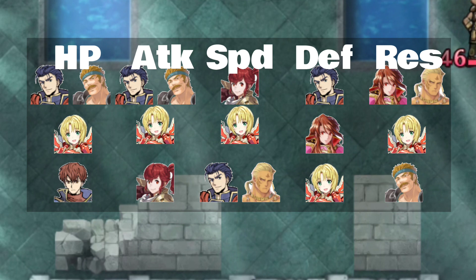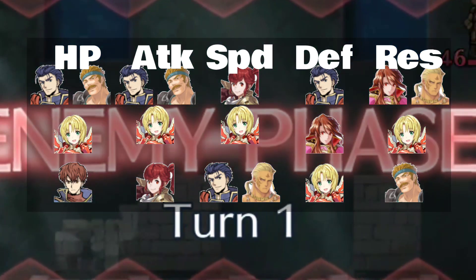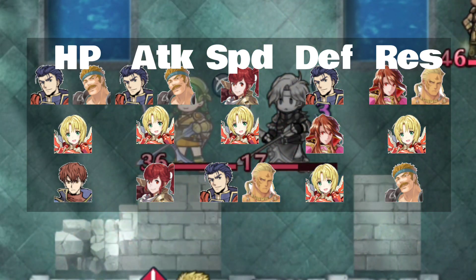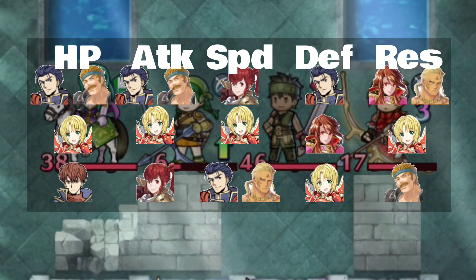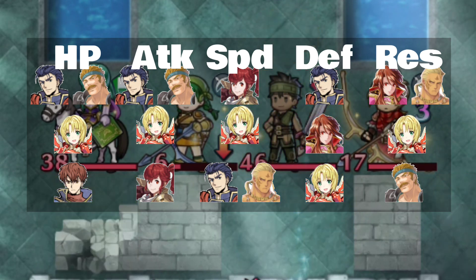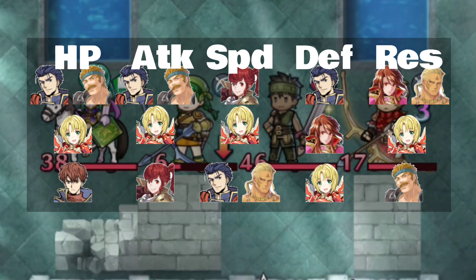Hector and Bartra are at the top for hit points — Hector actually having the most — and Amelia's is actually fairly high, though not high enough to bump her up there. Raven is the lowest. Attack-wise, we also see Hector and Bartra at the top, but Amelia is pretty much right up there, only a couple points behind. And everybody's favorite cash-grabbing commander is at the very bottom for attack but at the very top for speed, and Amelia is right on her heels.